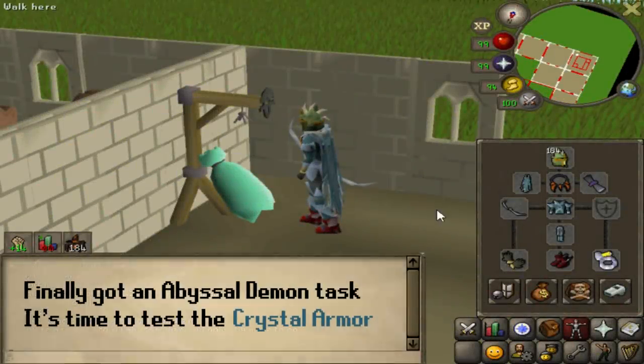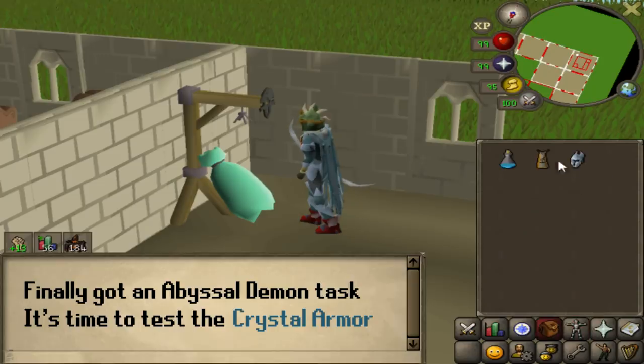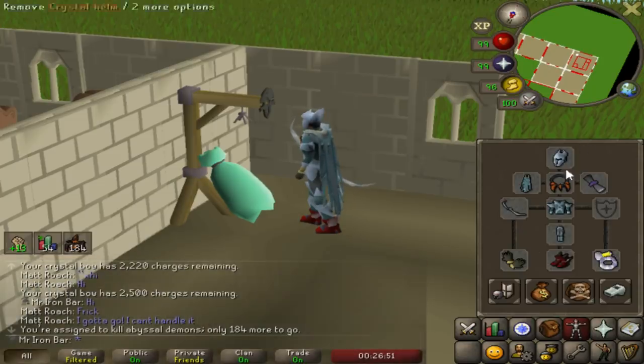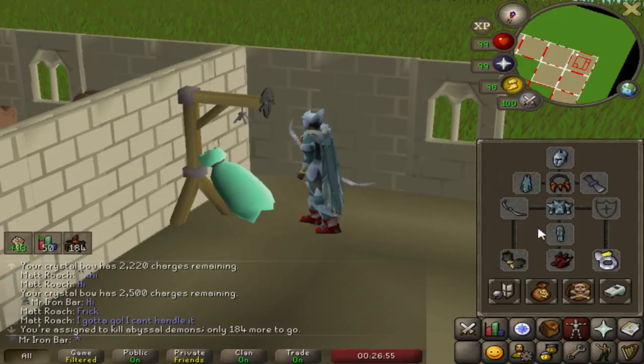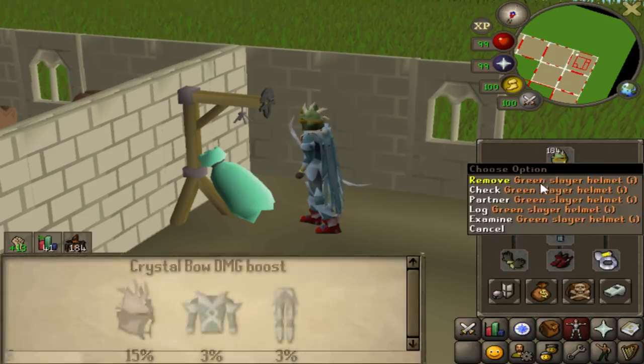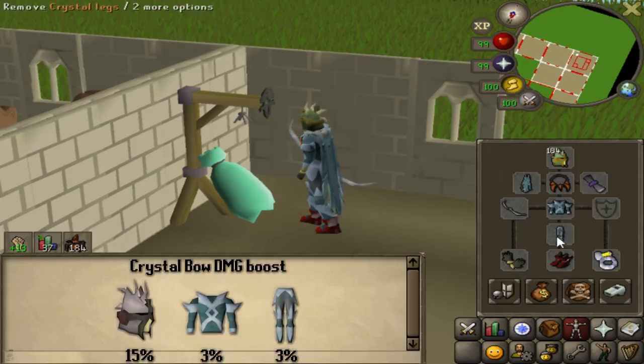So this setup looks kind of weird, but because I'm on a Slayer task, I'm actually going to use the Slayer Helm, not the actual full set. Each piece has its own percentage boost. So if you have the whole set, it's 15% damage, but individual pieces are 3% each. So I get 15% damage from the helmet, and then I get 6% on the body and the legs.